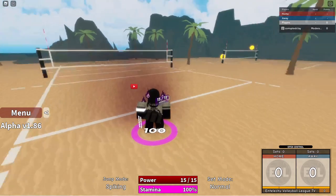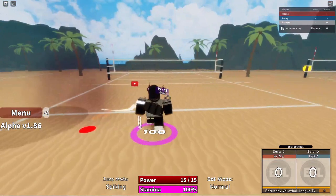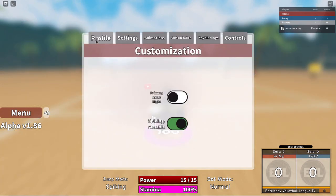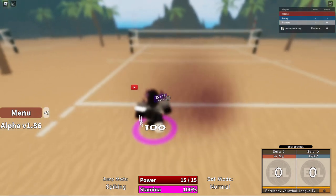Aimable is a mode where you can pretty much aim where you want the ball to go. First, go to menu, click the arrow, then go to customization. From there you can choose right hand or left hand, and you can choose spiking aimable or legacy. I have aimable on right now.